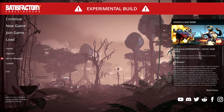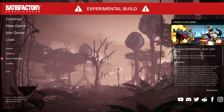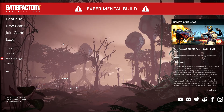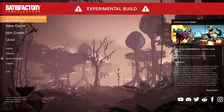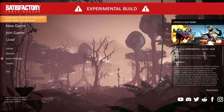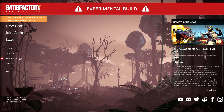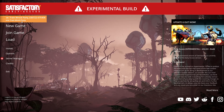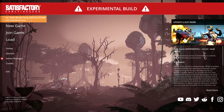Hey guys, welcome back! We're gonna get back into some Satisfactory. Last episode we destroyed — well, we got rid of a lot of the factory that we had underneath our storage over there, and we're gonna set it up a bit different and see what we got going.